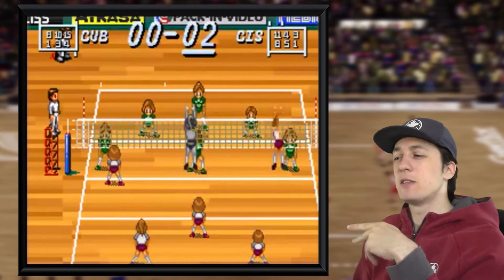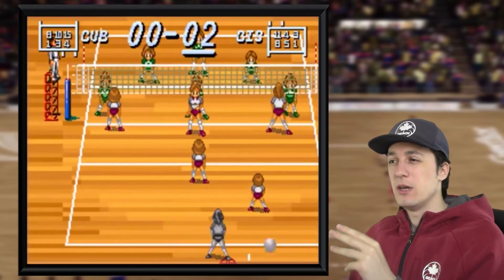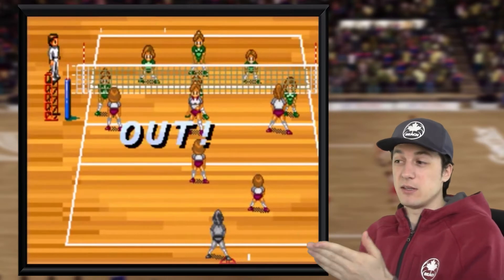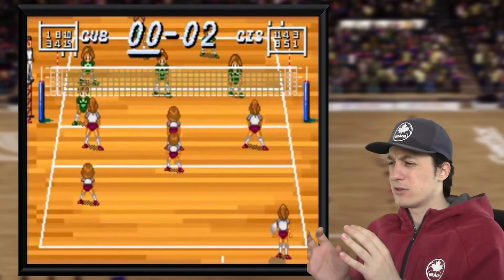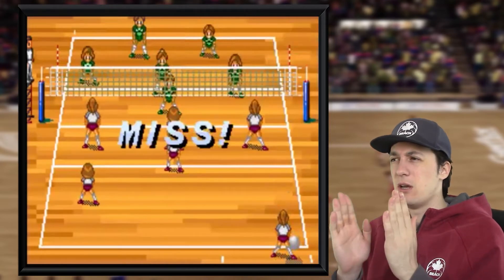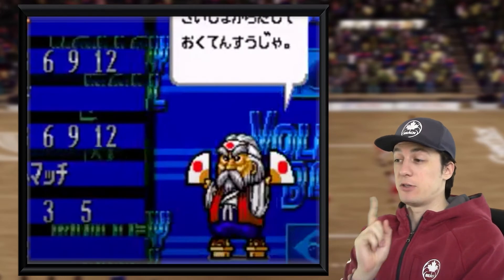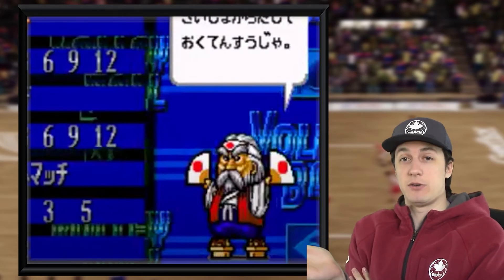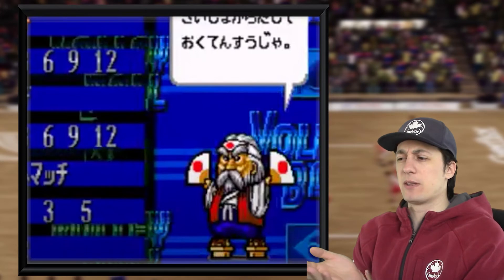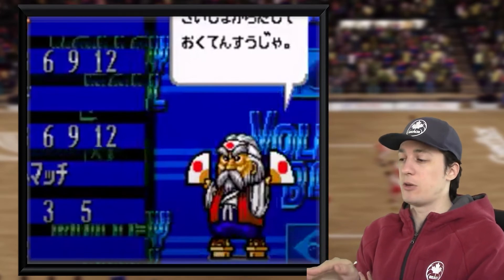This game reminds me a lot of Dig and Spike Volleyball with the sprites and everything — at least there are women playing instead of just the men. All the colors, the ball, and even just the way everything flows seems very similar. We also have this guy who's a super fan of Japan in the menu. I'm not sure what would happen if you picked another country — would their flag be on there? Are you jumping ship that easily, or is it just Japan?